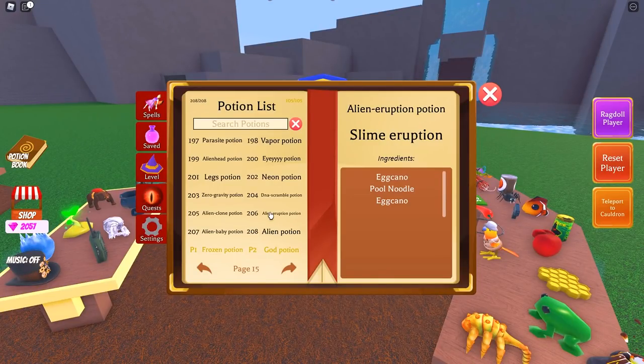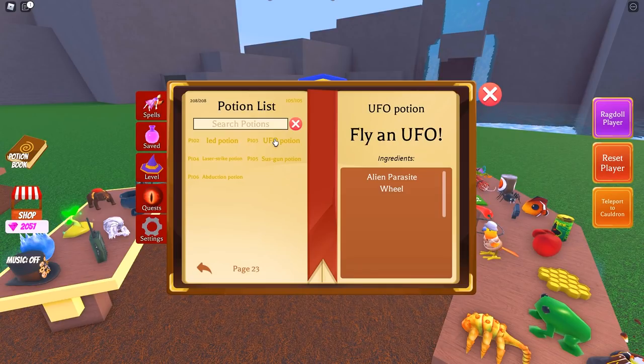Potion 206 was one a lot of people had trouble with because it doesn't use any new ingredients — it uses egg kano, pool noodle, and egg kano again for a second time. This is the alien eruption potion, probably one of my favorites, it looks super cool. Potion 207 is the alien baby potion — another favorite — using fairy and parasite. The final free potion is 208, the alien potion, and all you need is just a parasite by itself.